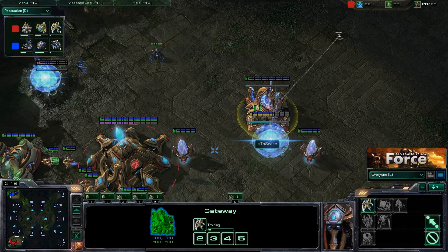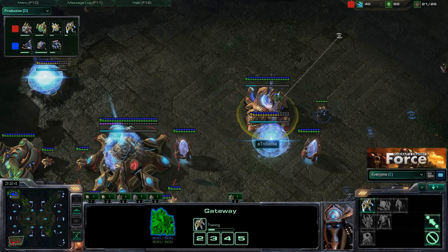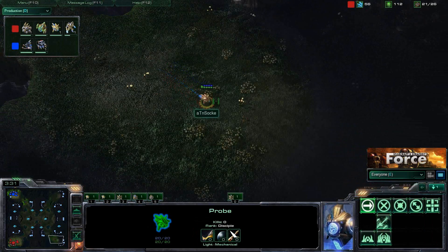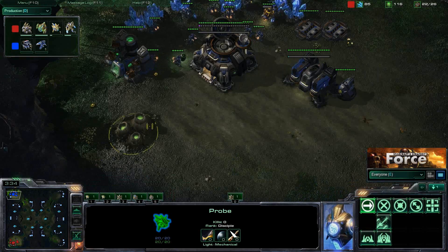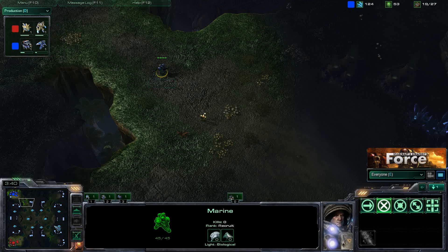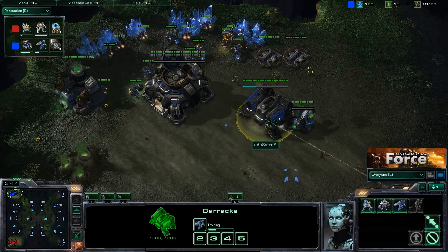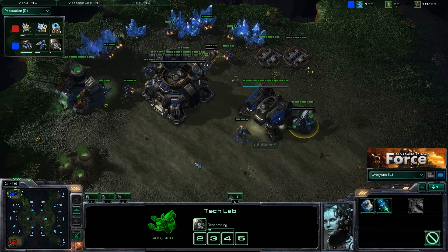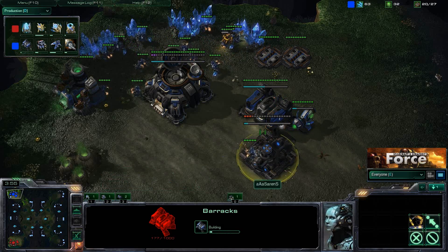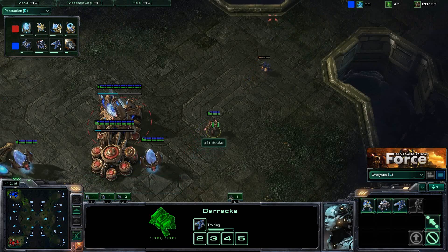First Zealot is building right now — you can tell because of the little building production animation going on, the little glow in the middle and those two little prongs coming up on either side. Unfortunately, Saki still hasn't scouted Saren's base, and he's not going to be able to at this point. The first Marine is out, so Saki missed his window of opportunity to get inside Saren's base. We're going to actually be seeing a Reaper come out with Concussive Shell, so probably a Reaper followed up by a Marauder push.